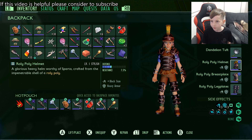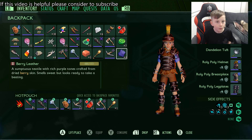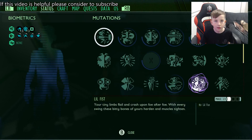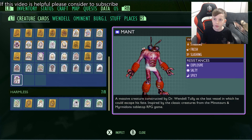My recommended uniform for fighting this boss would be roly-poly helmet level one, roly-poly breastplate level two, and regular roly-poly leg plates. The weapon of choice would be the mint mace, because the Mant is most weak to fresh and the mint mace uses the ability fresh. That's what I would recommend using for this boss battle.